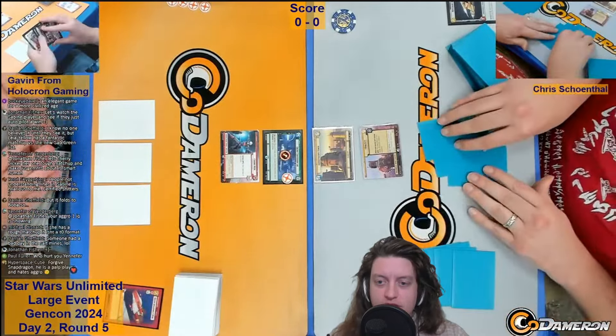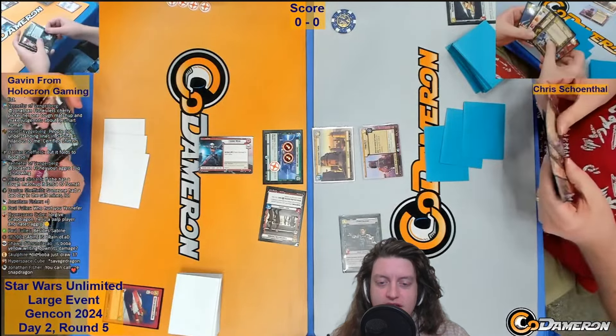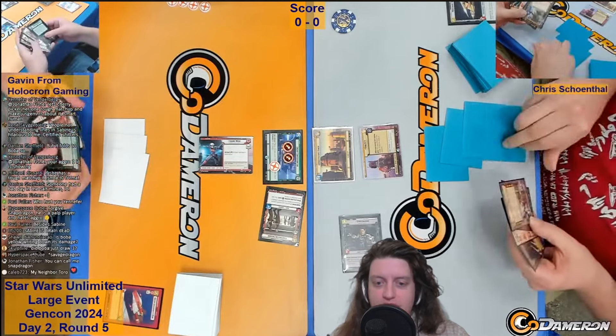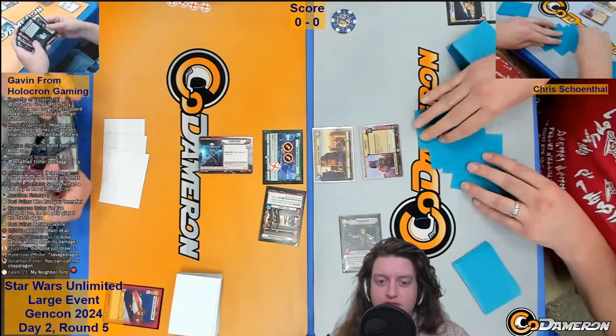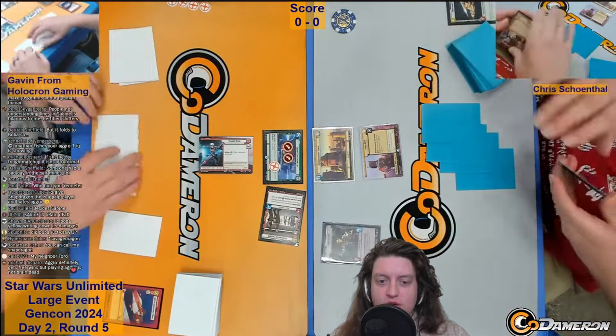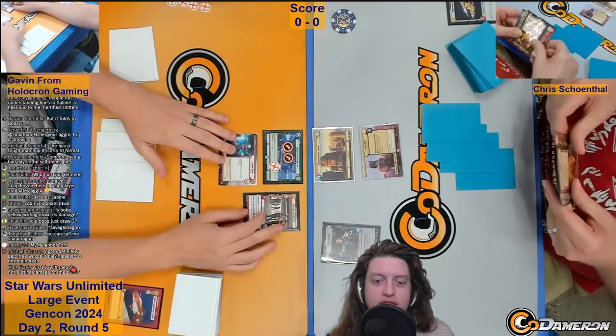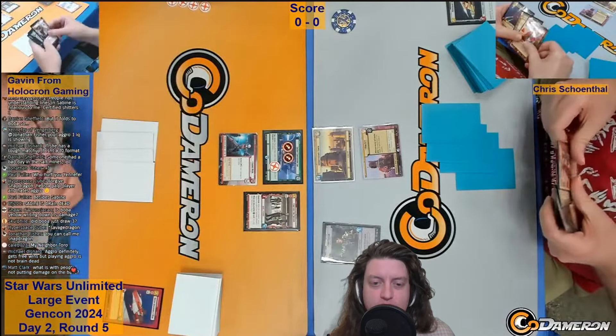We see Toro Calican being played by Chris, and Gavin brings out the Fighters for Freedom. Toro Calican is a 3-cost 3-5 that can deal one damage to another friendly bounty hunter unit when you play that unit, to ready it — which is kind of cool. The Fighters for Freedom is a 3-cost 3-4, so a little behind Toro on stats, but it has Saboteur, and when you play another red card, deal one damage to an enemy base. The damage to base from Fighters for Freedom can be really impactful.